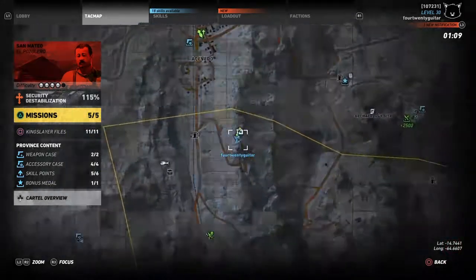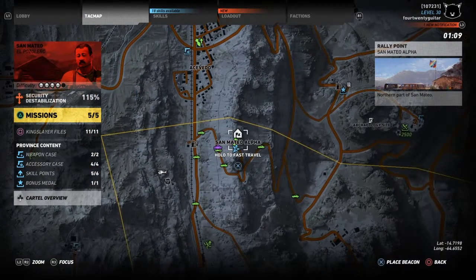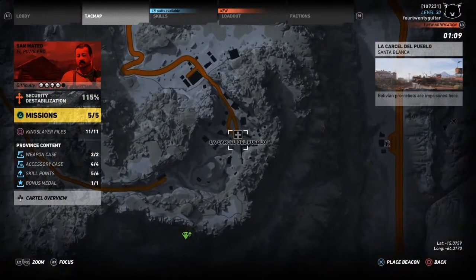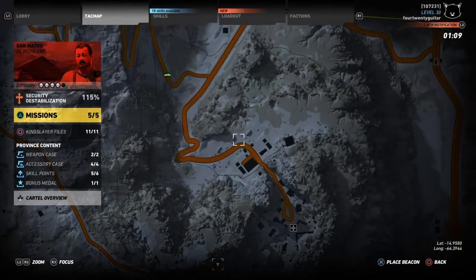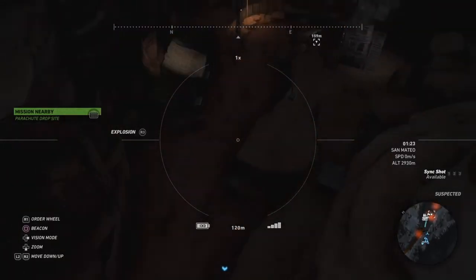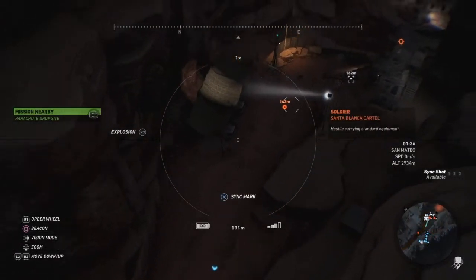We're going to start out in San Mateo at San Mateo Alpha. If you look underneath San Mateo Alpha down towards the right you will see La Carcel del Pueblo, and at this spot you'll be able to complete solo mission number one. There are several cars down here that you can destroy with your mines — roughly ten cars — so there's definitely enough.